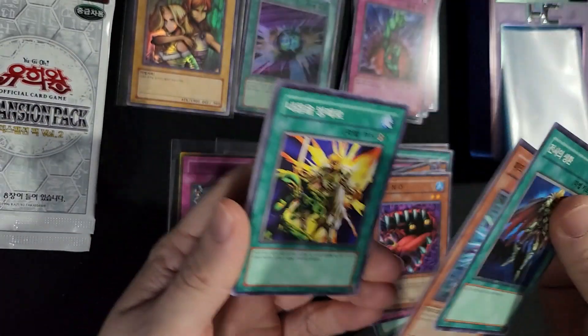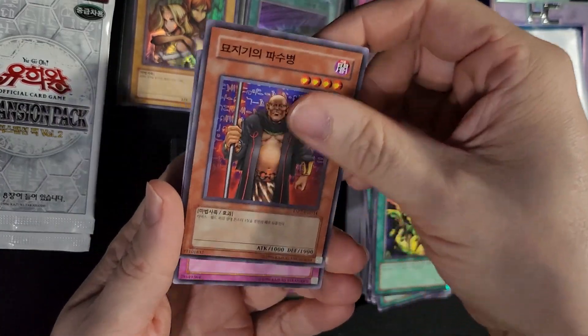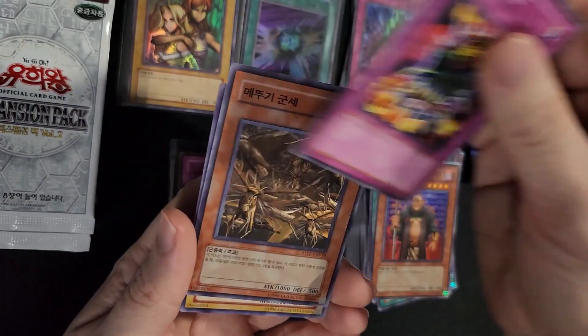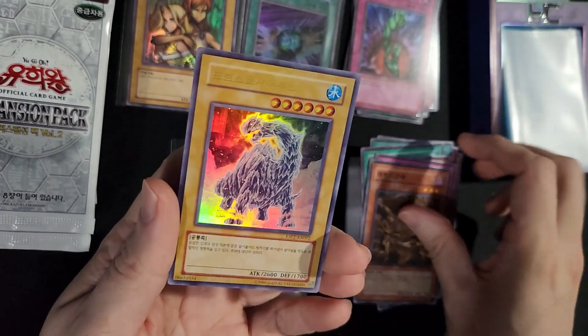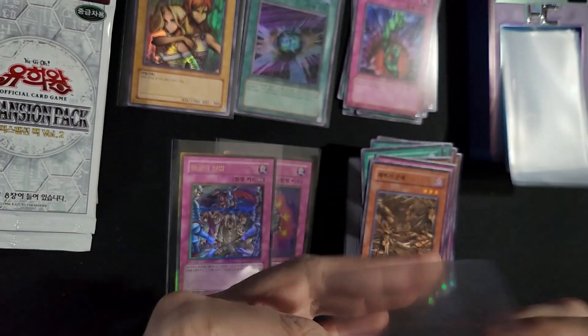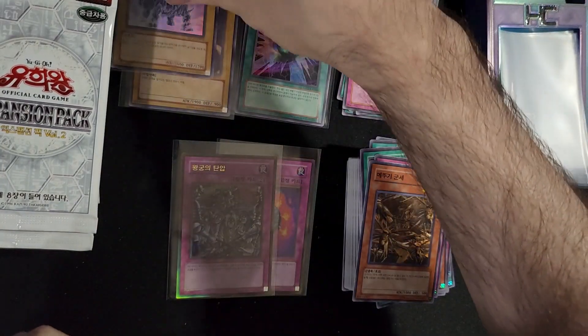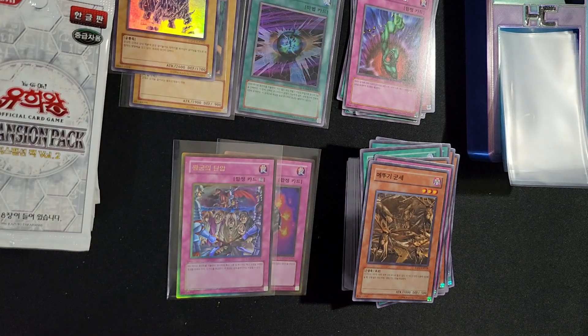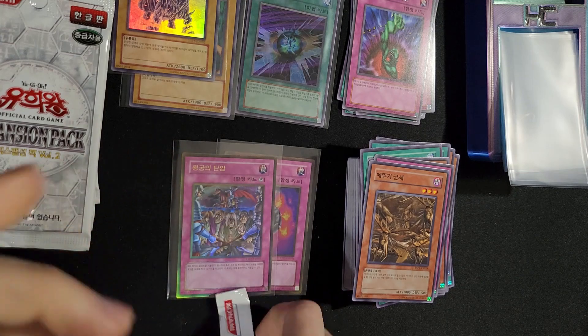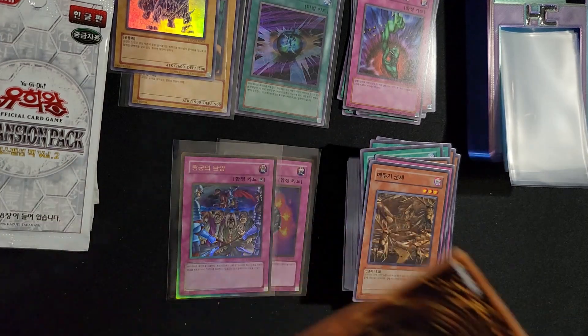Zeno. More Gravekeepers. Mask of the Accursed. Oh, there's Frostosaurus — there's the other ultra rare I was talking about. So two normal monster ultras in here. I don't remember how many ultras there are — maybe six or seven. But I'm guessing you probably only get two per box.